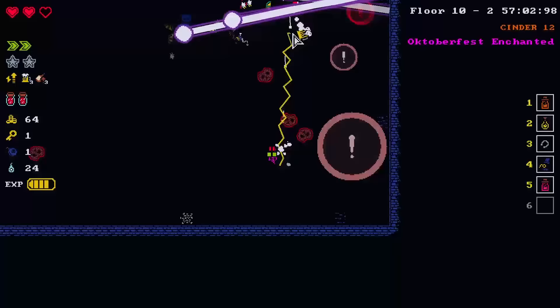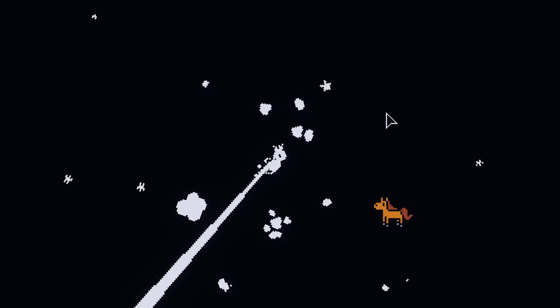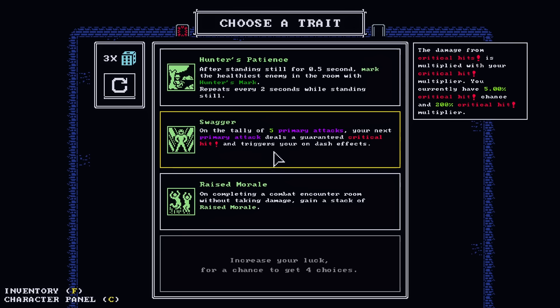Dang it! I frickin' hate those guys, especially when they come out in groups like that. Because that damage is even worse — those are cursed bullets, so I'm just cursed as well. On the tally of five primary attacks, your next attack is a critical hit and triggers your on-dash effects.